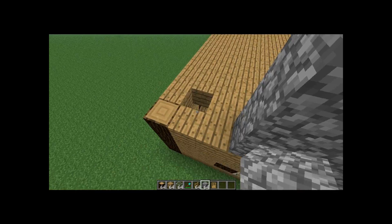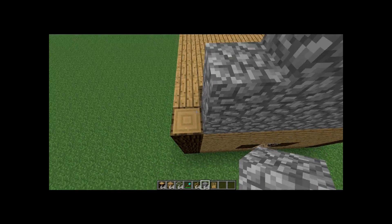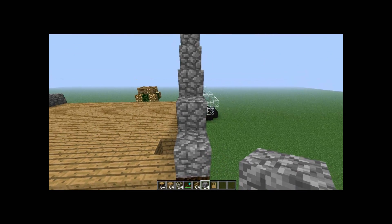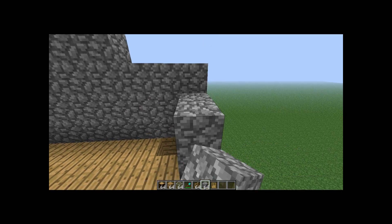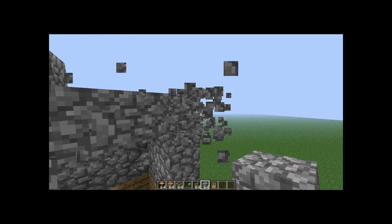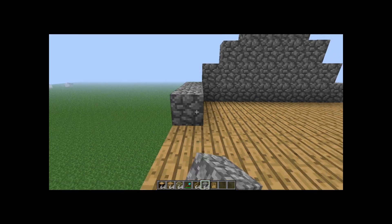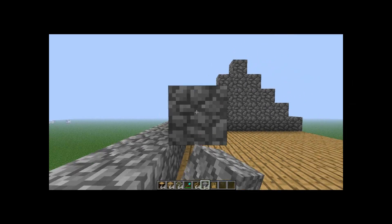Now we're making a roof. It's probably best to make it symmetrical rather than a one-sided or slant roof. I'm making a little box area so there's actually a little bit of space to get up when you've got that ladder area.